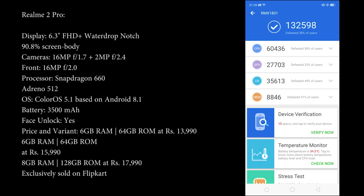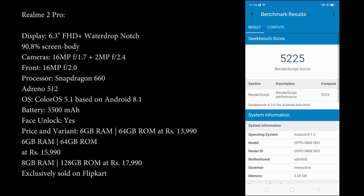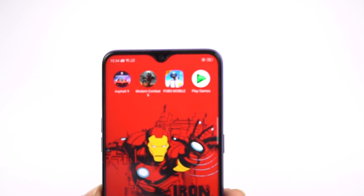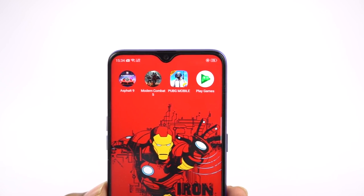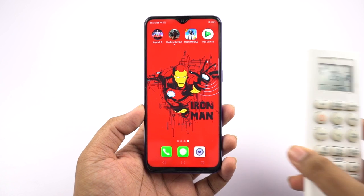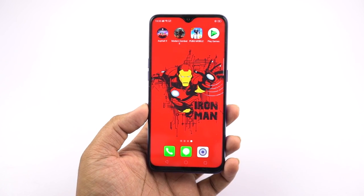Now before we get started, this is my setup. The phone currently has 72% battery left, there are two big lights on either side, and there is an AC running in the room at 26 degrees. The current room temperature is 27 degrees. Now coming to the phone's temperature.